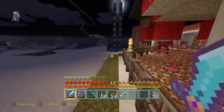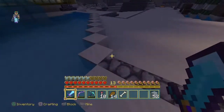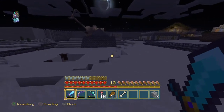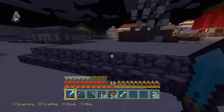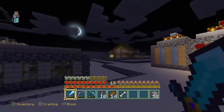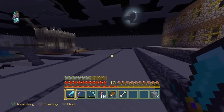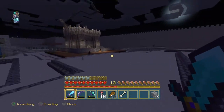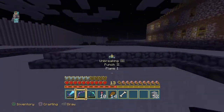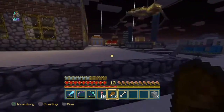I'm planting some chorus fruit I got from the End, which is really nice. I got a mending one book and put it on my elytra, so I kind of have unlimited elytra now — all I have to do is get XP from other things. Here's a nice little cactus farm; my friend Jay just seems to love cacti. The desert is my favorite biome, probably because it doesn't rain. I hate rain, and snow is even worse in Minecraft.